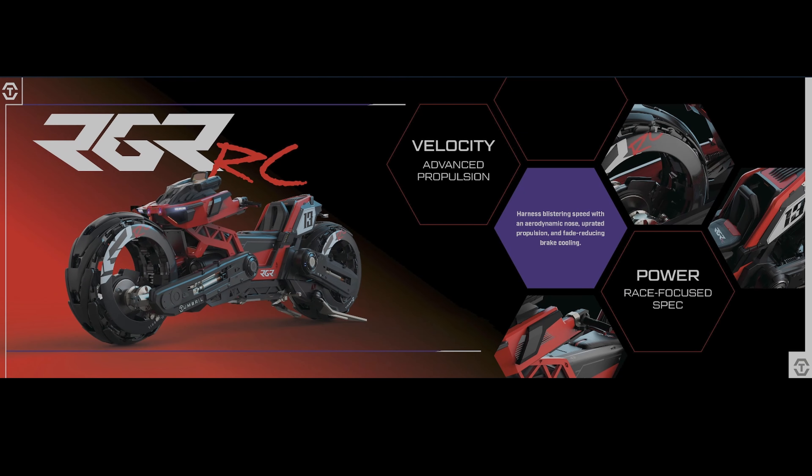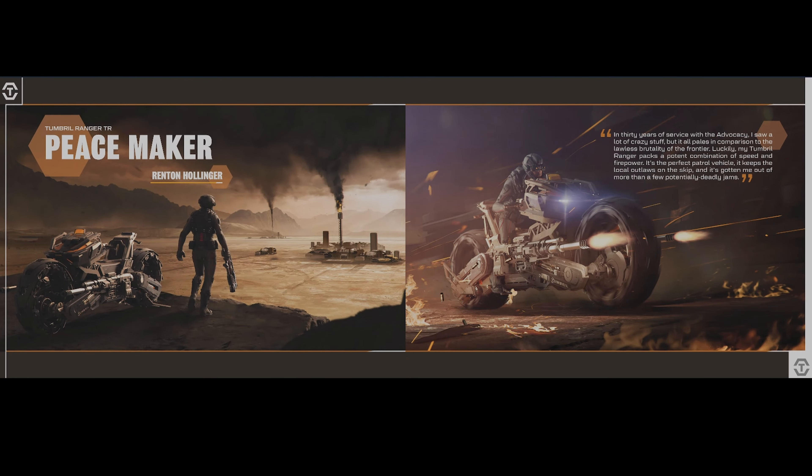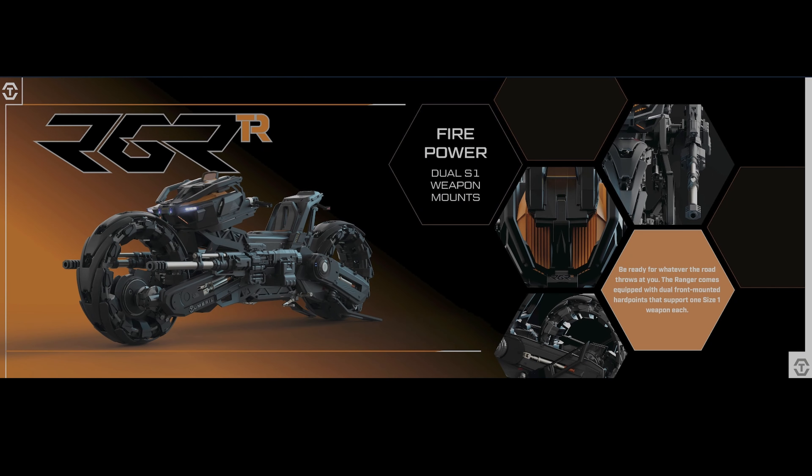For top SCM speed, I would expect these to be similar to the Cyclone variant but much faster. The CV is probably going to go around 45 meters per second, the RC at 51 meters per second, and the TR I expect to be the slowest at 40 meters per second.